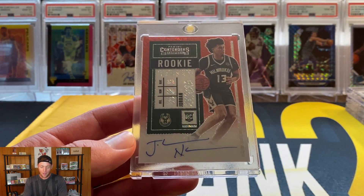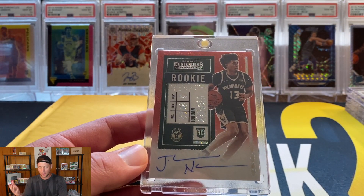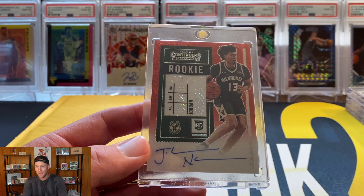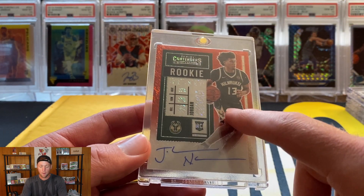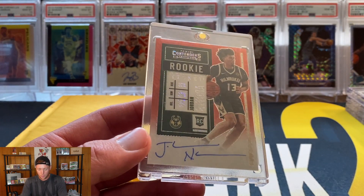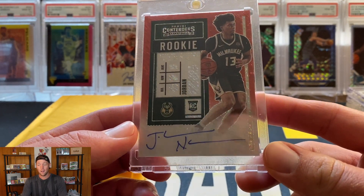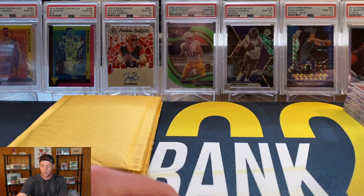I think I'm probably going to take a break on Contenders. I don't think I'm going to go that hard on Optic — I'll probably pick up a few here and there. The only others I'd really want are the cracked ice, maybe the gold or ticket stub, and the retail green shimmer. The green shimmer would look really nice with the Bucks green uniform. But other than those, I'm probably going to wait until Select to go pretty hard on the Jordan Wara Courtside rainbow.